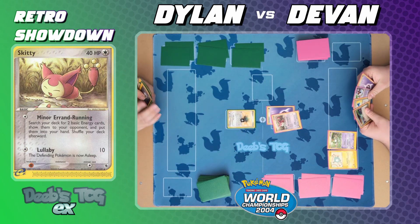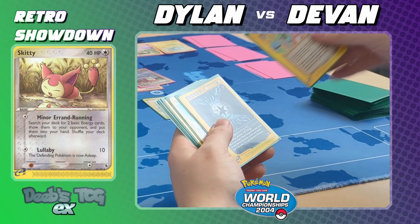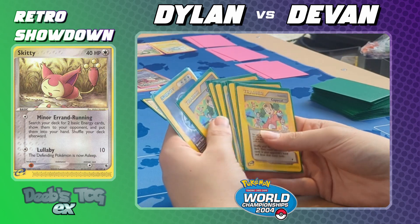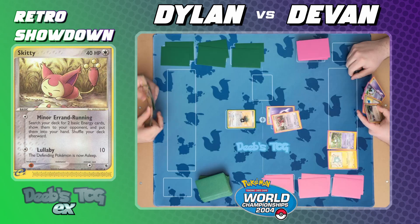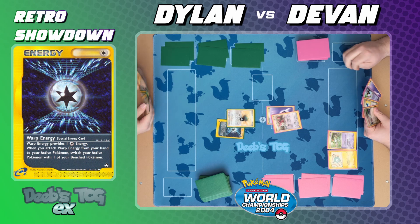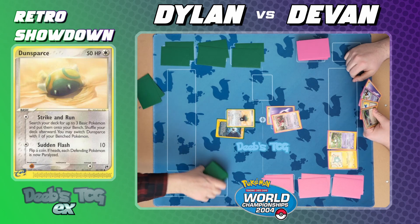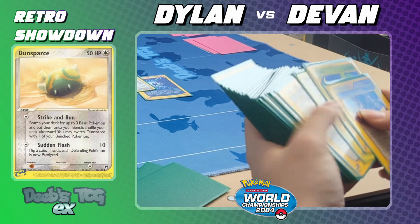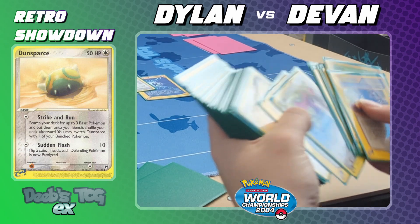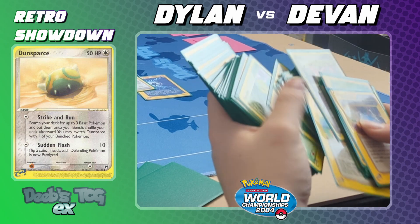It is the second turn, so the other player draws. They attach an energy — no bench Pokémon to switch with — declare four cards in hand, then use Strike and Run. In this format, Dunsparce is king, basically — it's a key component in most decks, outside of some niche things. Well, I say niche, but it literally won worlds. Like Team Magma, for instance, since they have their own engine.